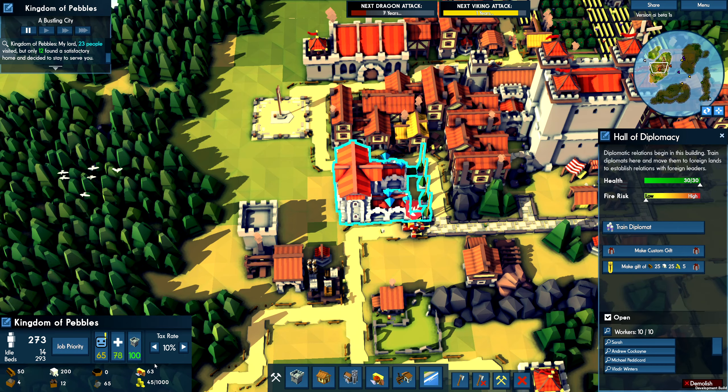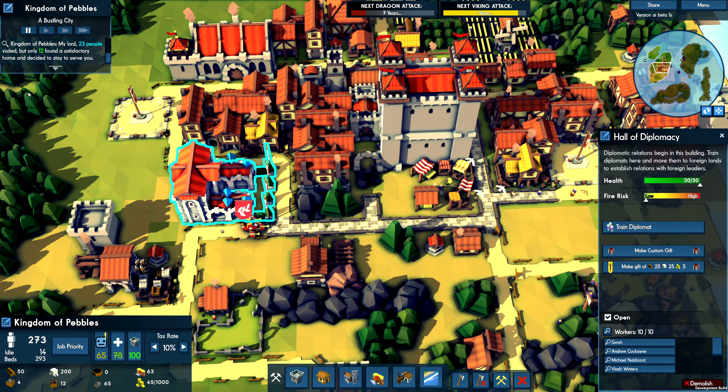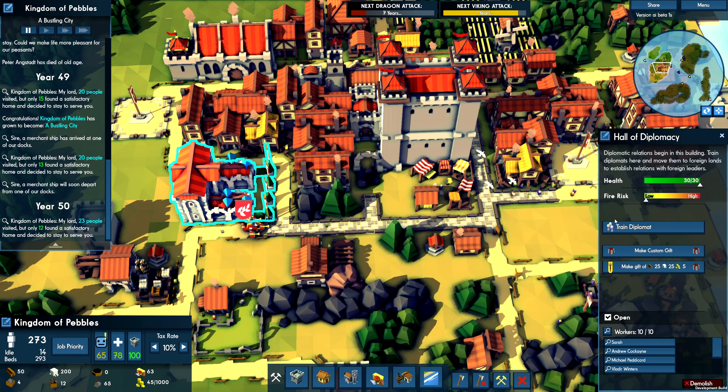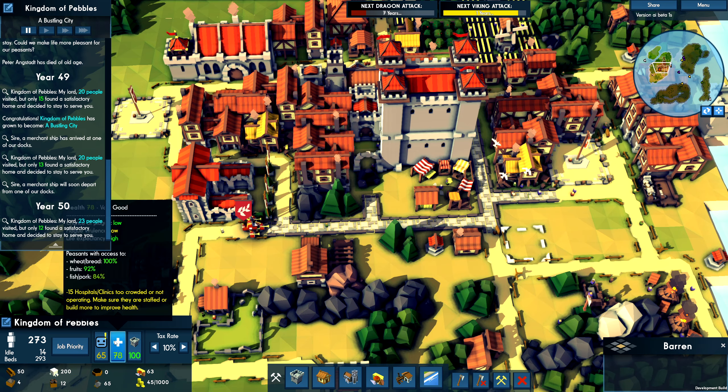What is this little hut here? As you approach the door, the witch seems to be sleeping. Let's go ahead and knock. We have 64 — we'll send. Let's chat again in 8 years, okay.